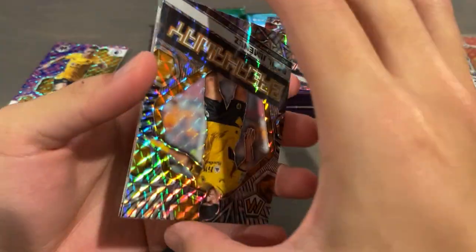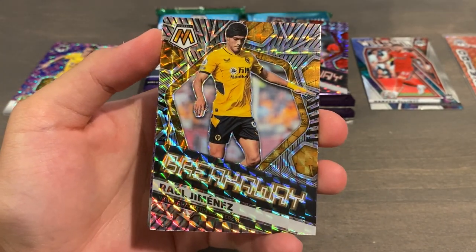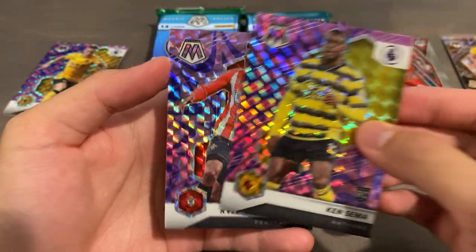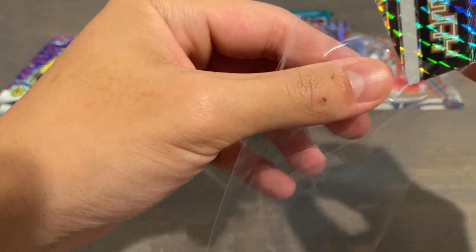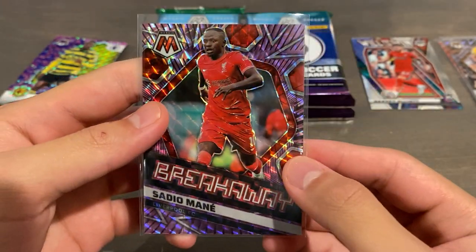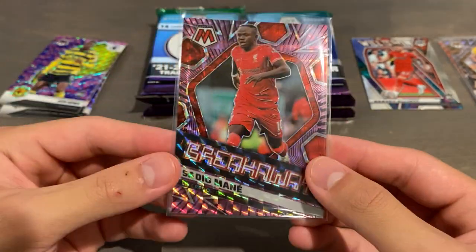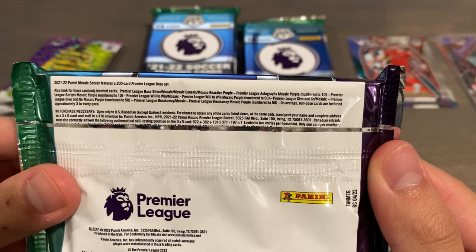I'm super stoked — we actually pulled a really, really nice insert parallel out of 50. We also have a regular Breakaway mosaic parallel of Raul Jimenez. And a rookie Ken Sema — I'll take a rookie. And Kyle Walker-Peters, the two purple fluorescents to finish that pack off. It says two mosaic parallels per box, so I'm guessing those two inserts were our mosaic parallels, so anything else will be a bonus — like this numbered Sadio Mane. There is some corner damage on the bottom left, bottom right as well, and top left on the back, but the front looks pretty good.